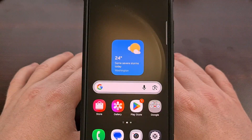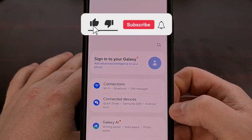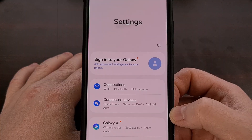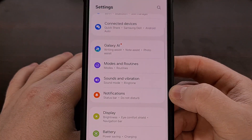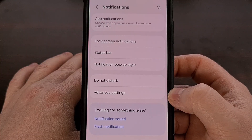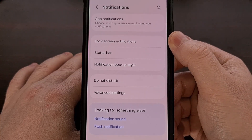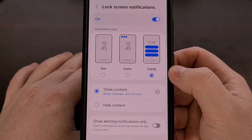Alright, first things first — we need to head into your phone's settings application. Find that gear icon and tap it. Once you're in the settings menu, scroll down a little bit until you find the Notifications option. Tap on that, and now within the notifications menu we're looking for an option specifically called Lock Screen Notifications. Go ahead and tap on that, and this is where the magic happens.